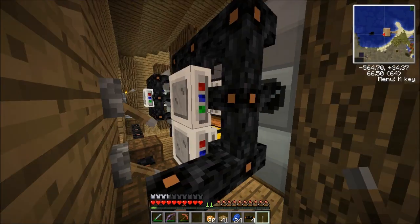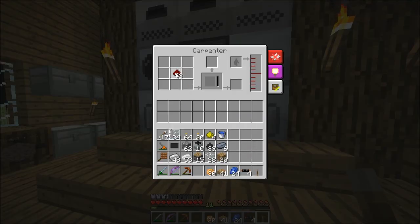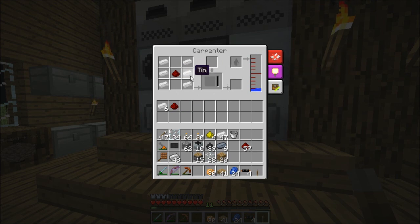What you actually have to do is craft a circuit board that goes in the socket over here, and to craft a circuit board we have to use a carpenter. I'm currently messing about with the carpenter — you have to put water in and give it a recipe. It's six tin and one redstone... no recipe... left click, okay. So I'm just specifying a recipe; it's not using up the items right now.